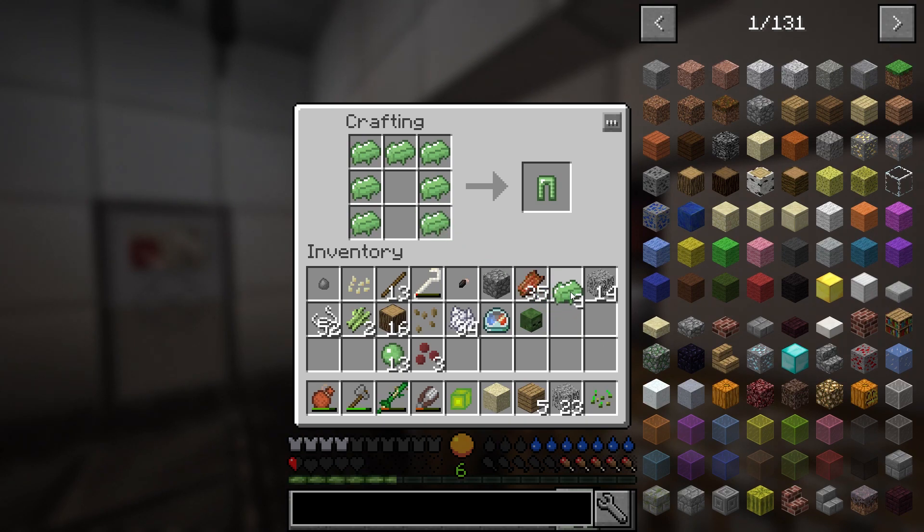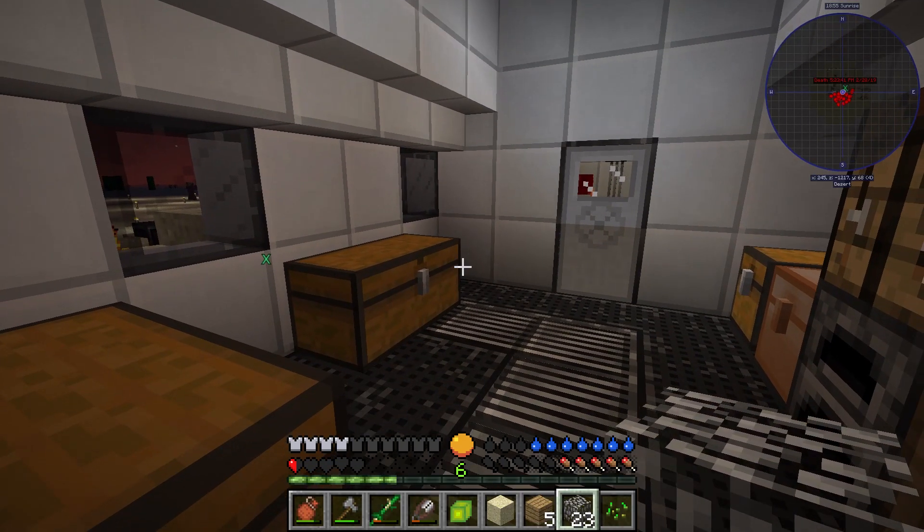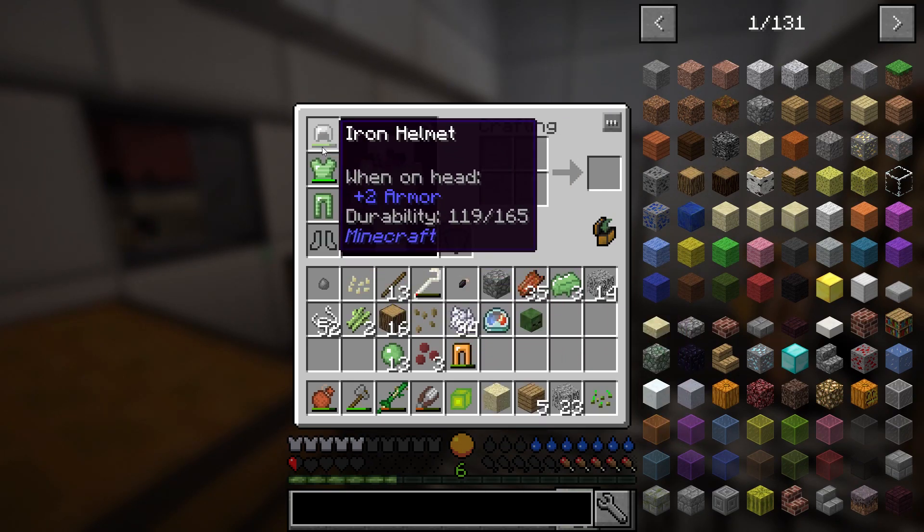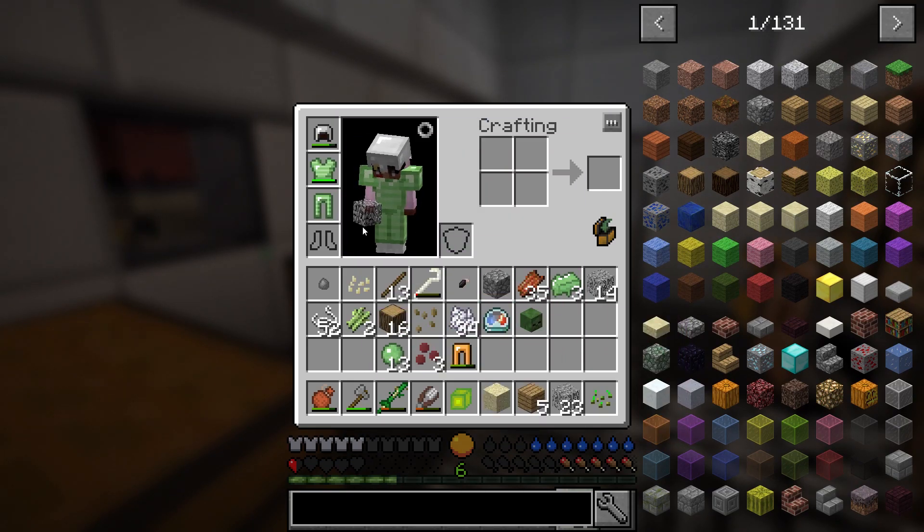Got some gelled slime — making some pants, putting on said pants. Now all we need is a helmet and some boots.